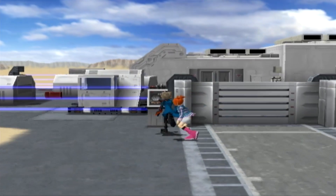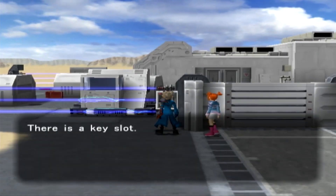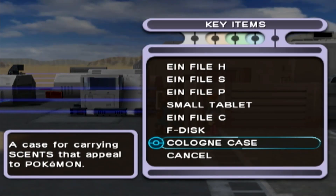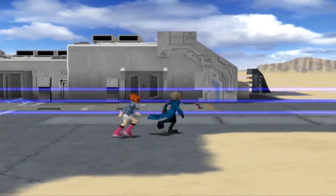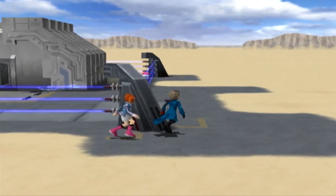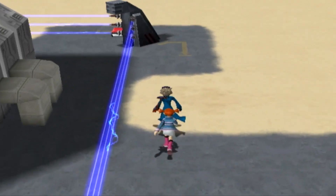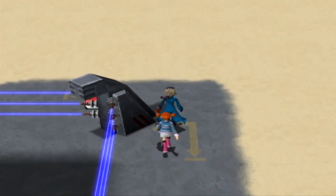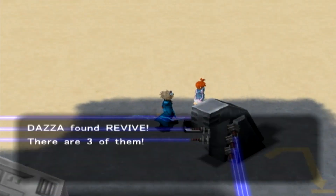Let's see what we can do in this lab though. The main gate is closed and there is a key slot - we do not have a key. So we can't actually get into the lab, but if you hug this electrical fence and go around the back, there's an item box here and we can grab ourselves three Revives. They will come in very handy.